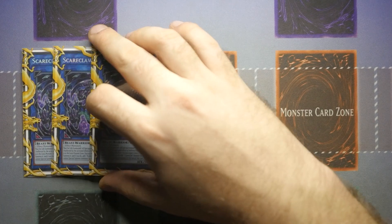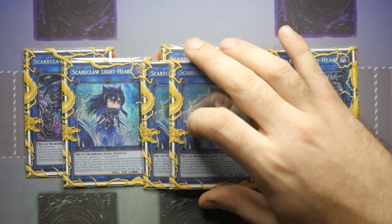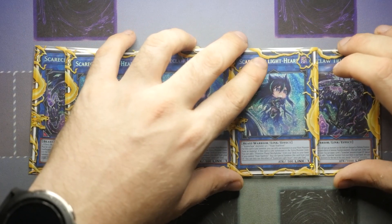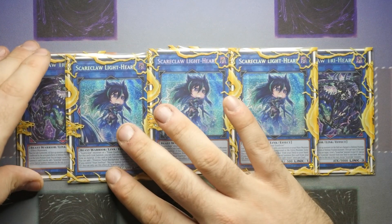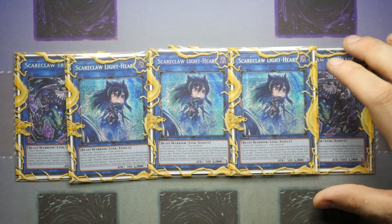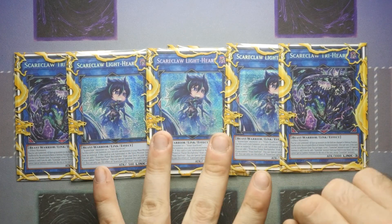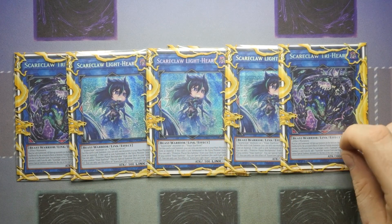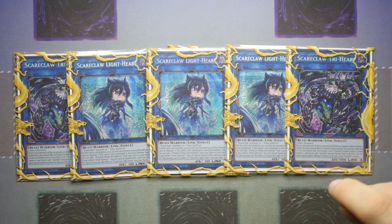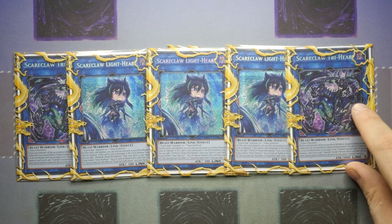In the extra deck we are playing triple Tri-Heart and triple Light Heart. Light Heart is the one that gets everything started — it searches out the field spell, can be brought back from the graveyard if you control Vsus, everything you need. Tri-Heart is your aggressor, your game winner, your ending boss monster, and that's why you max out on all of these. Tri-Heart is not a hard once-per-turn so you can link summon it a couple of times and build up everything — Acro, Belong and Astra — to give all possible effects to Tri-Heart.